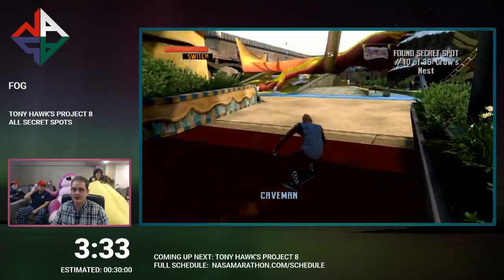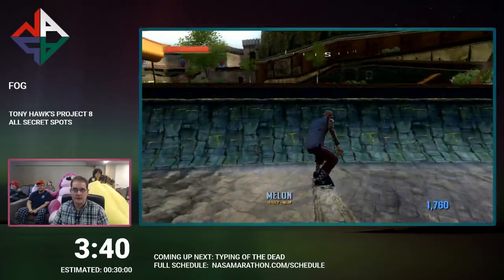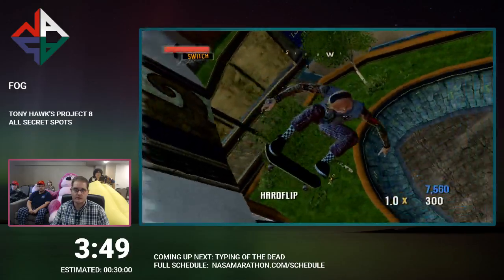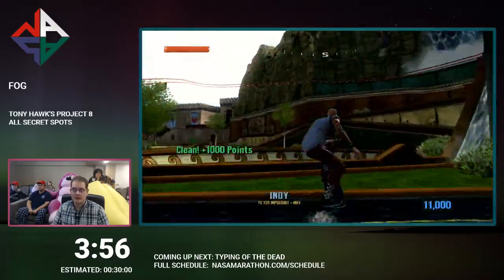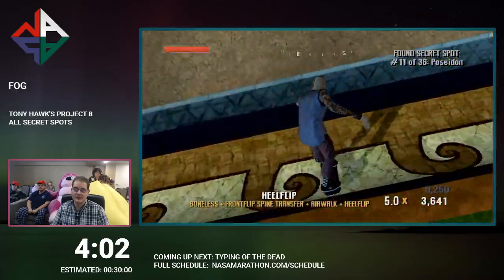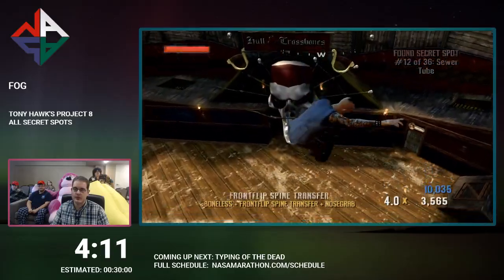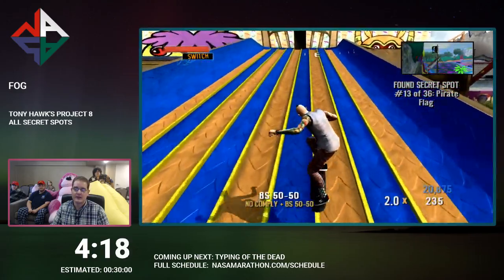That can be a bitch sometimes — it's actually possible to miss it entirely and then I have to go back and do it again. There are 36 secret spots in all. Luckily the game counts for you — when you pick up one, you see it on the top right. What I'm trying to do here is get one of them which is way up above. Got it — on top of the side of the arm. There should be two more I've got to pick up in here. There's one on top of the pirate ship area, and then one inside the little slide. And then I'm done with Fun Park.